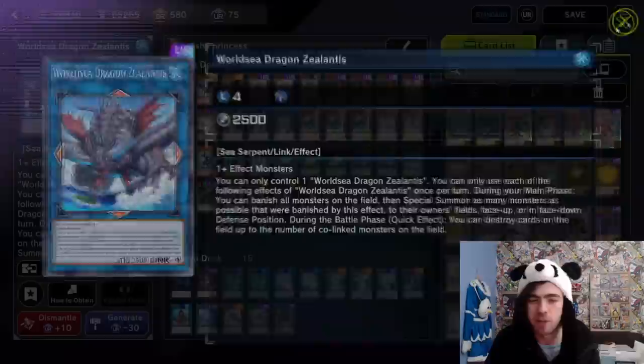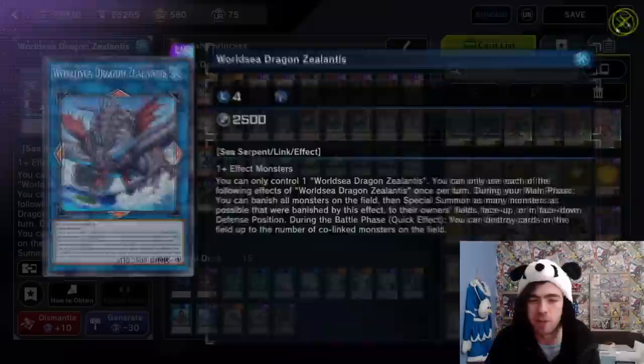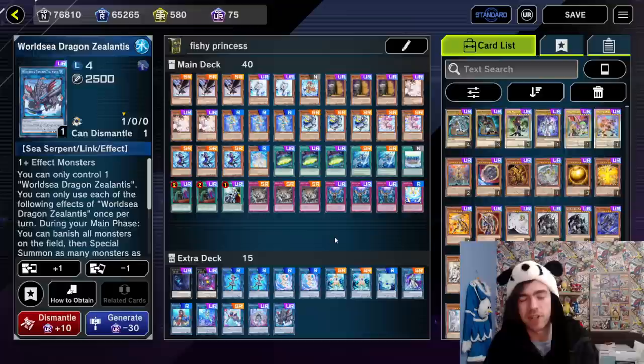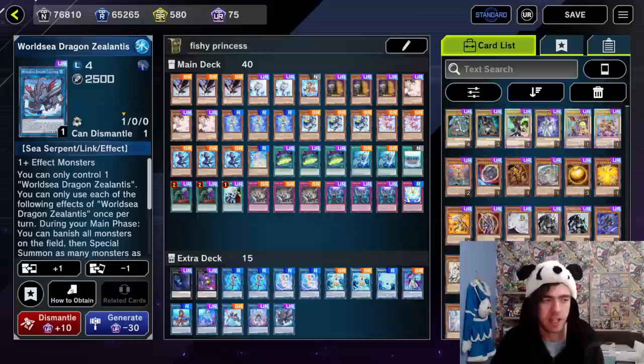During the battle phase, there's a quick effect where you destroy cards on the field up to the number of co-linked monsters on the field. So this card, plus a copy of your Marinecess Anemone or whatever you have co-linked to it, will allow you to destroy a whole bunch of different cards on the field — normally up to like 2 or 3. So on top of being able to nuke the entire field worth of monsters, you'll also have a nice way to deal with your opponent's back row as well, if it's unactivatable.